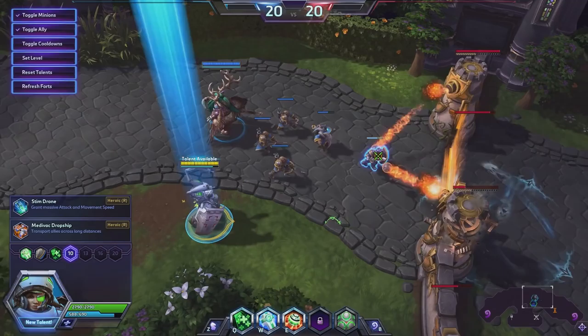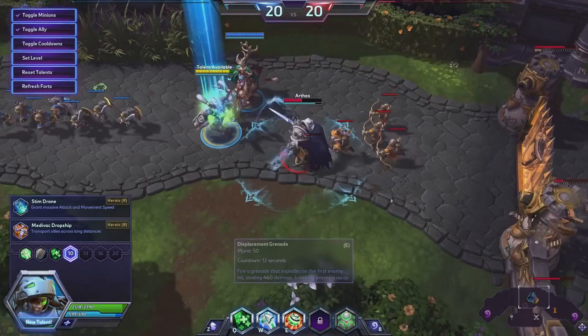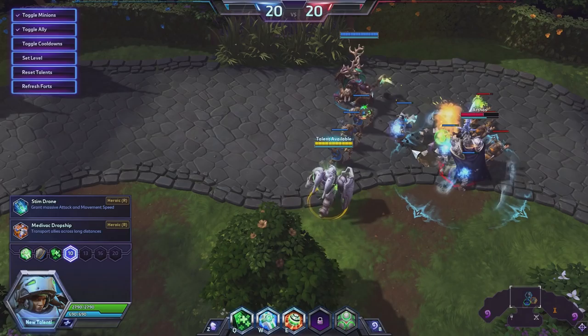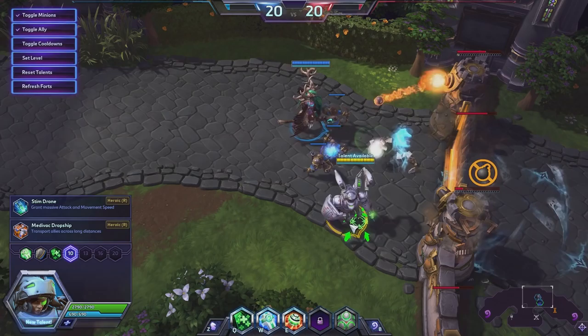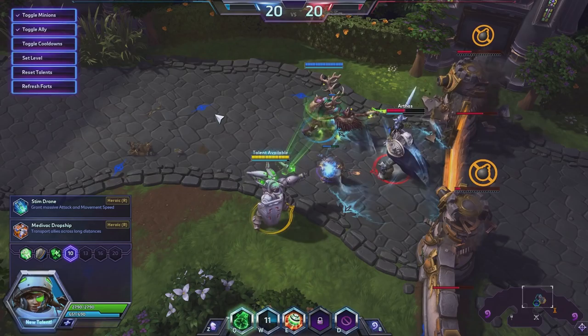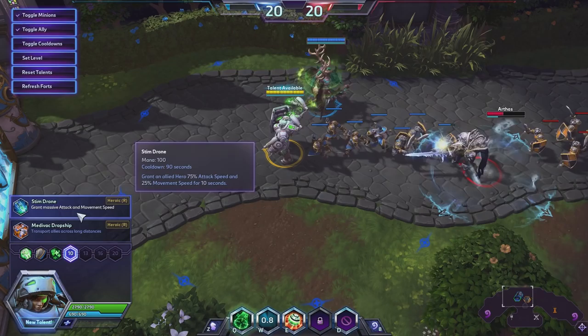Let's try out Irradiate. Obviously going for a support build here. Our auto attack is doing 192. Wow, the Healing Beam costs no mana — we can heal this minion, and look at that: 25 damage a second to everything around the minion. For free! This is actually going to be a great way of pushing lanes — phenomenal for lane pushing.